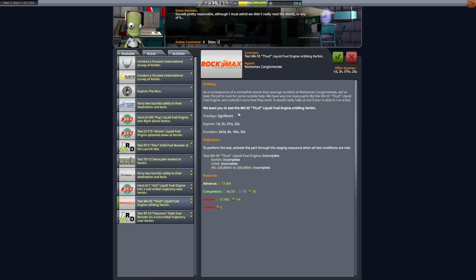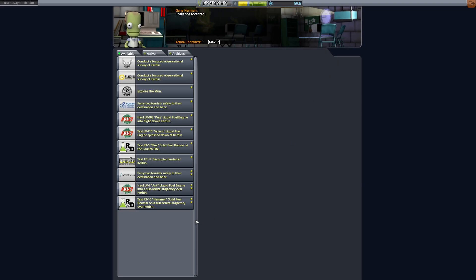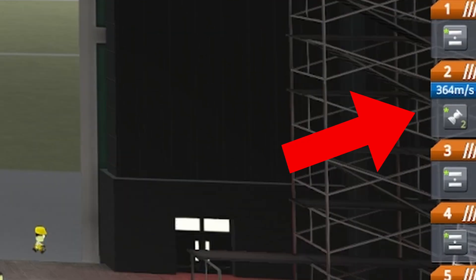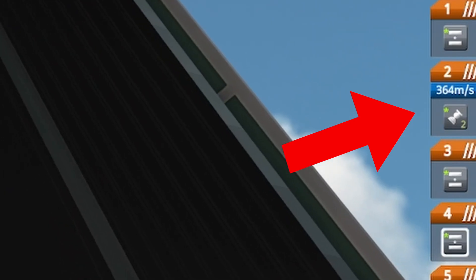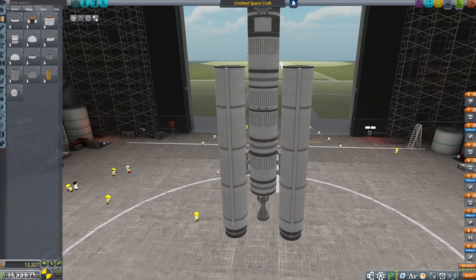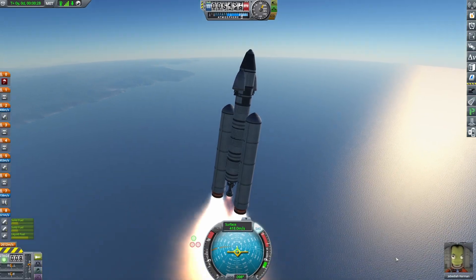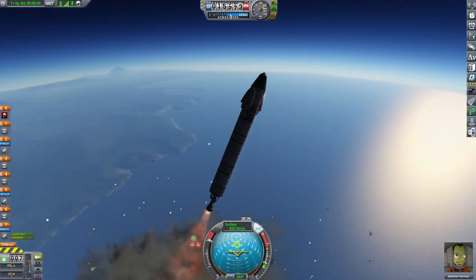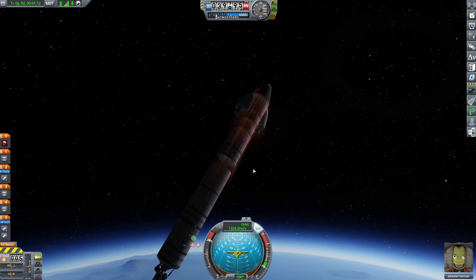Now that I was getting a little more science, I thought it would be a good idea to complete some contracts. I'm not really a big fan of these contracts. The ones I did were both engine-related — one where I had to haul an engine up suborbital, and the other I had to bring into orbit. I had a misconception reading the contract: it says to perform the test by activating the part through the staging sequence. I thought it referred to the staging menu where you activate the engine, but actually all you have to do is right-click the part and click 'run test' when all the requirements are met. This led me to designing a pretty goofy-looking, over-engineered rocket, but it turned out pretty well. We narrowly made it back home with enough fuel, and I made a ton of money by completing both contracts simultaneously — a big win.